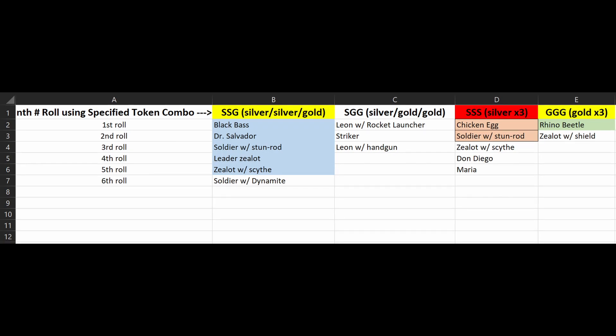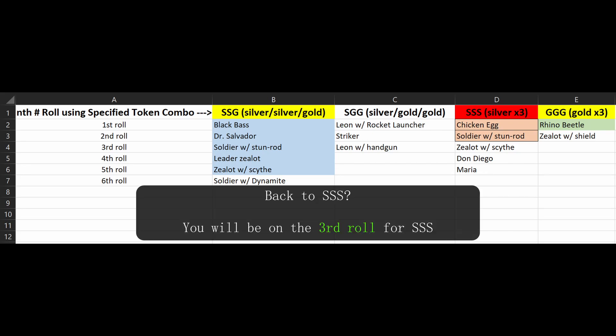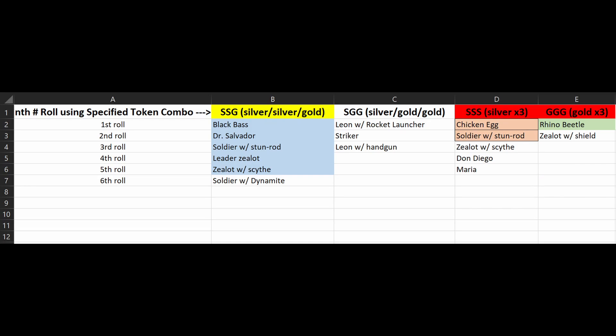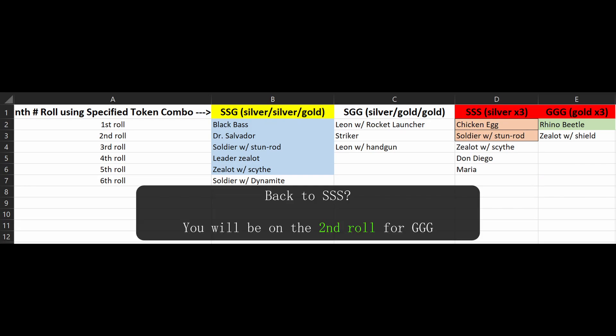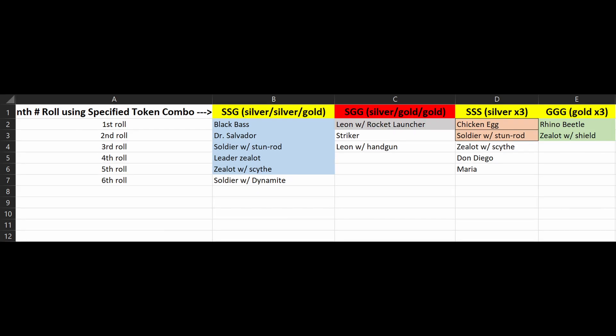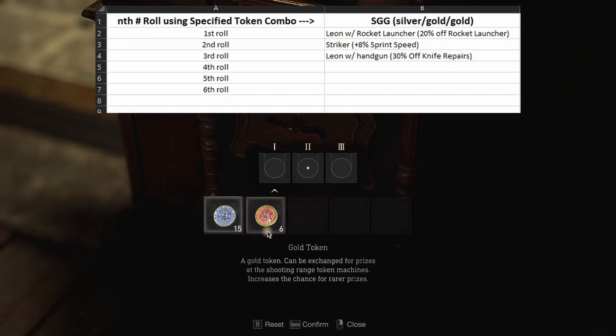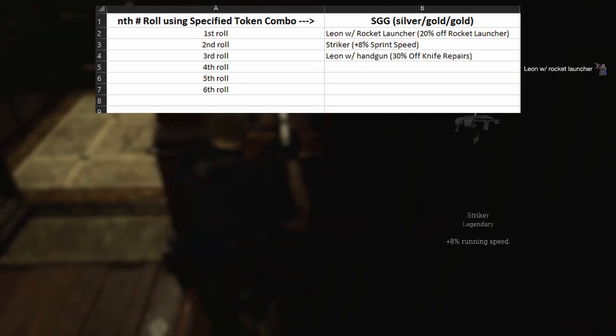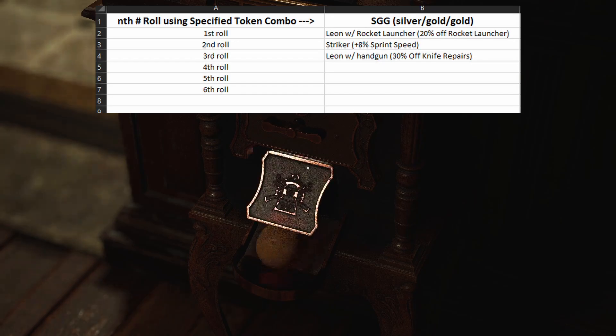Now, if you went back to SSS and inserted it again, at this point you are on the third roll of SSS. So you'll get the zealot, the Don Diego, then the Maria in that order. It's the same idea if you jump back to GGG — you'll be on the second roll of GGG, meaning you'll get the zealot with shield. It's merely keeping track of how many rolls of a specific combination you've done. As for SGG, if we haven't touched it, the very first roll will drop Leon with rocket launcher, and the second and third uses of SGG will drop those charms for sure. Remember, the order of colors does not matter — just how many total silver and how many total gold. You're only mapping out charms for your current playthrough; any new game will reshuffle and you'll have to map it out again.